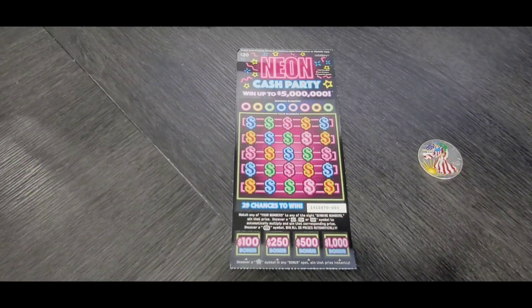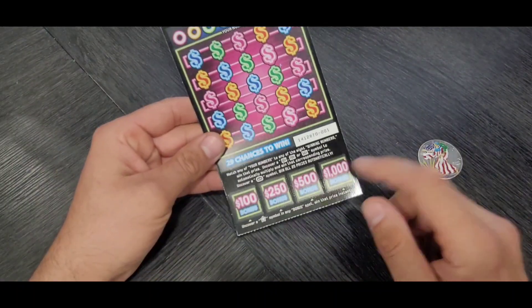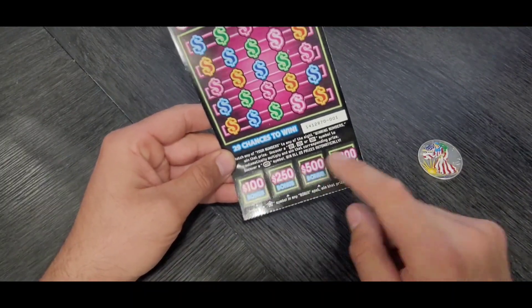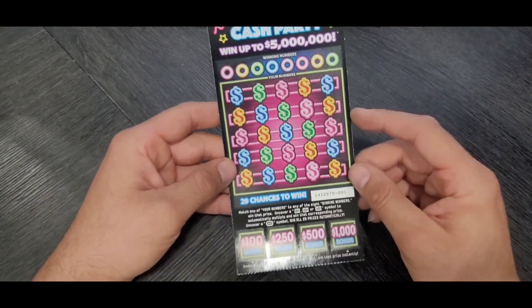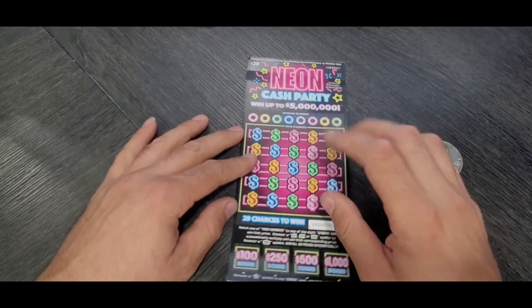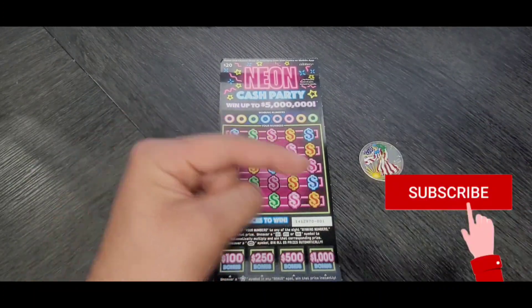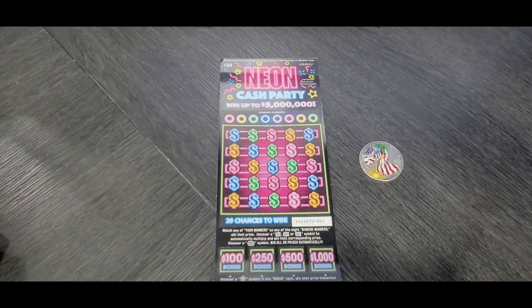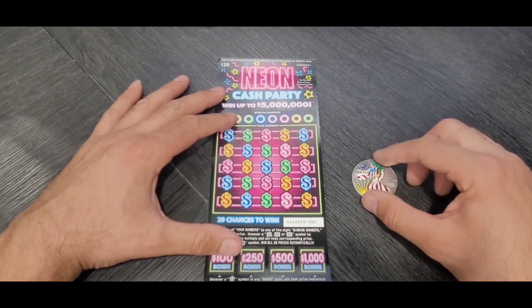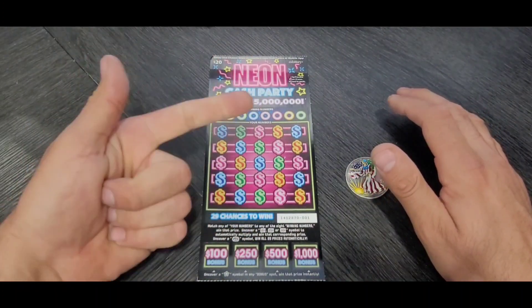We're gonna start our session with the Neon Cash Party — ticket number one. In this game we have the bonus in the bottom: if we find the star we're gonna win $100, $255, or $1,000. In the top section we have 10x, 20x, 50x, and win all. Before I start scratching, guys, do not forget to subscribe, hit the like, and also comment 'iPad' — you never know, maybe you're gonna be the winner of the iPad when I reach 5,000 subscribers.